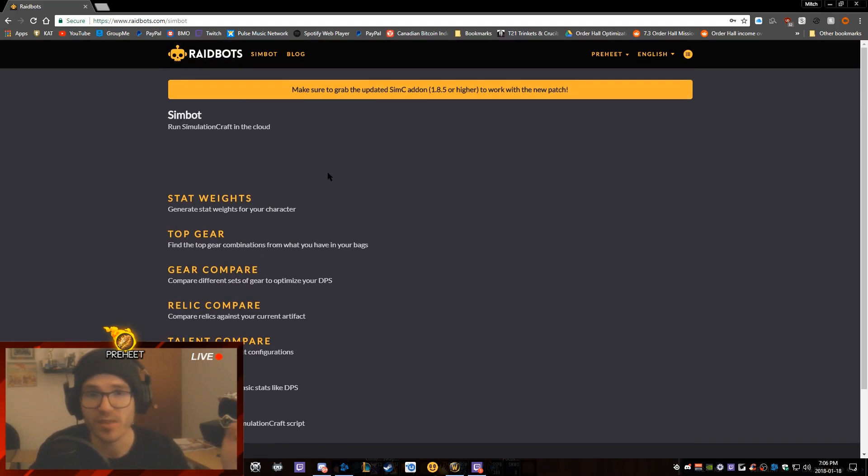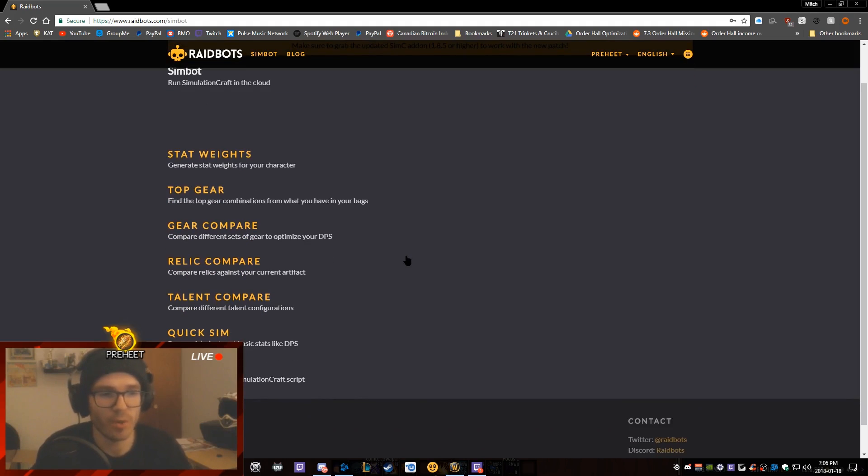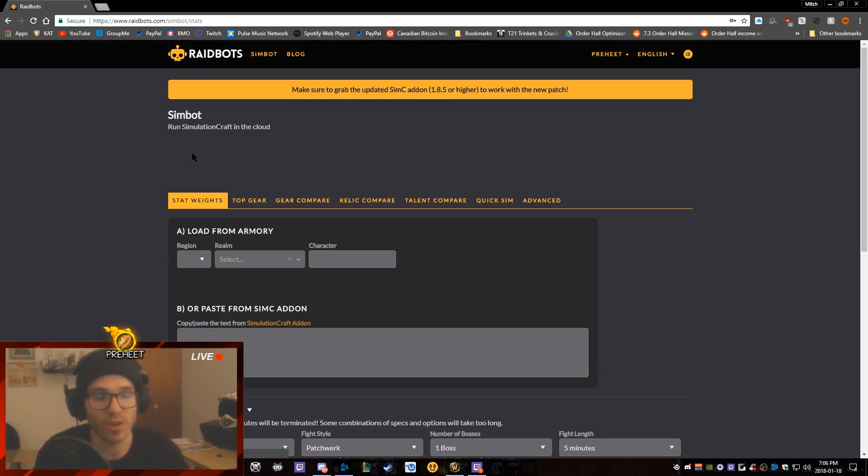Let's run through the list of things here. There's stat weights, top gear, gear compare, relic compare, talent compare, quick sim, and advanced. You will most likely never really use advanced or quick sim. Generally when I want to sim myself I use stat weights and top gear — those are the two main features I use this website for.